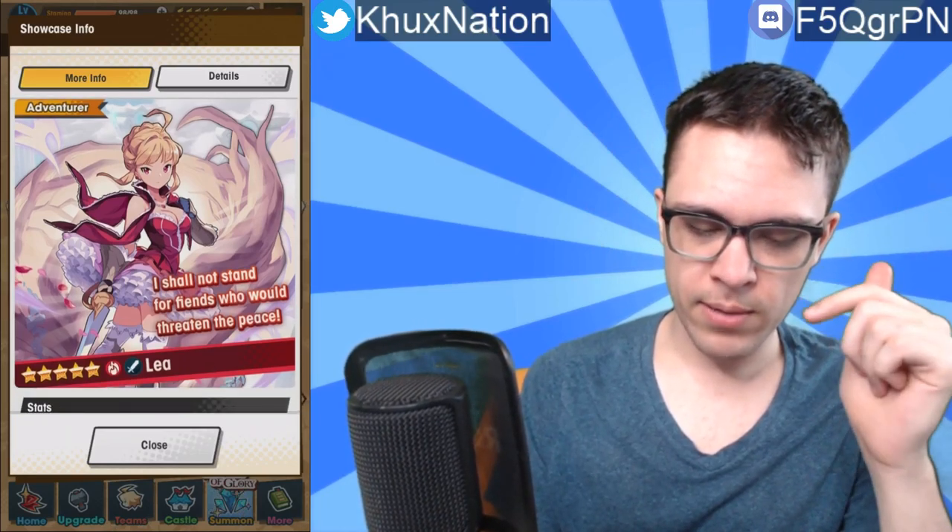So first up we have basically three new units — two of them are five-star, one a dragon and one an adventurer. So we'll kind of make this quick. But the first one is a five-star fire sword user called Leia.